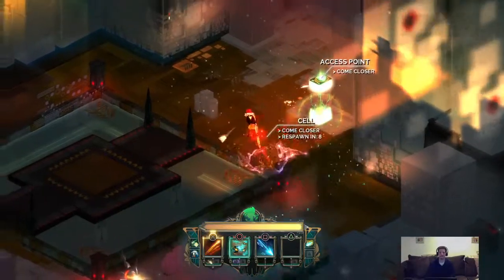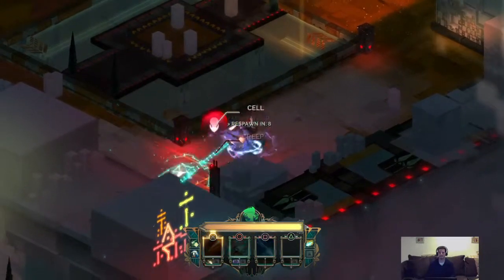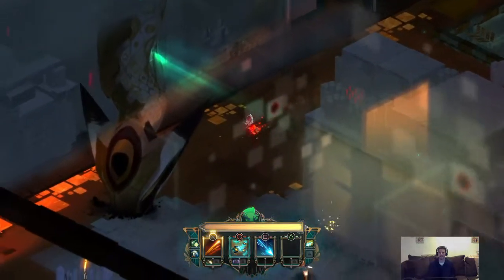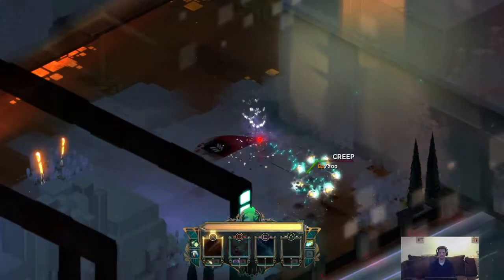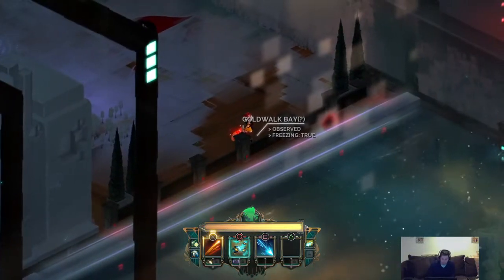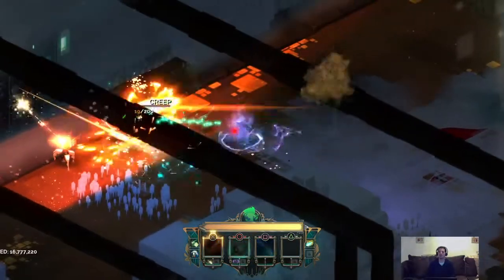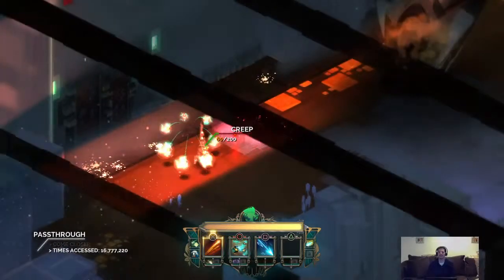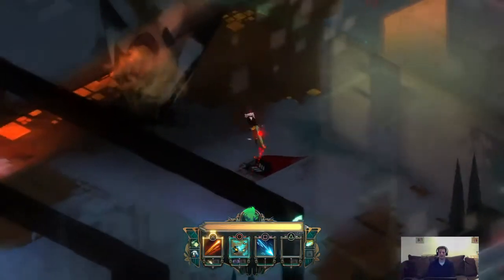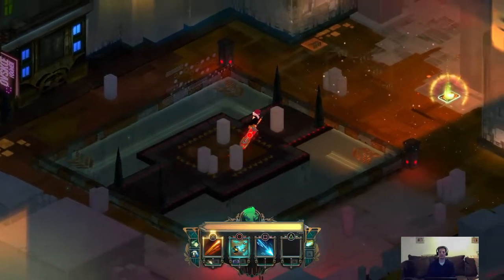Another creep, cool. Another creep here. Got more enemies down here. Gold walk bay, freezing true. Oh crap, it's the spine — the spine's back! Before we go through that pass-through, hang on a minute, there's an access point back here. The spine is protected, I can't do any damage to it yet, but I want to get my jaunt back. I thought I saw an access point back here — yeah, there is one.